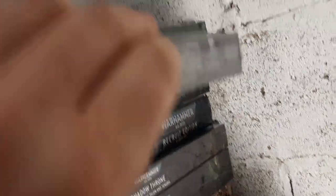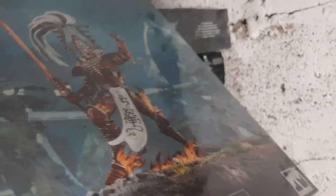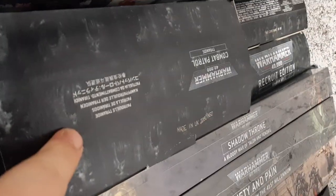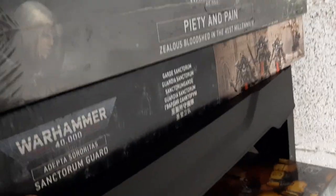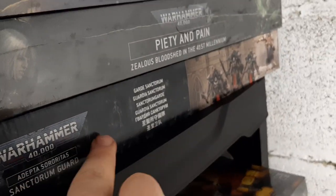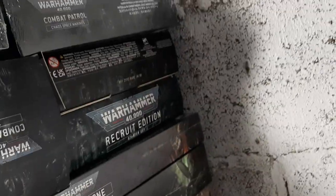I have a Battletome — amazing model. I have an Avatar of Khaine. I have a Combat Patrol for Tyranids. I have the Shadow Throne box, Piety and Pain, the Sanctum Guard which is the Sisters Christmas box, the Combat Patrol for Cadian Space Marines, and two Recruit Editions of Warhammer 40K. As you can see there's a fair amount here to keep you busy.